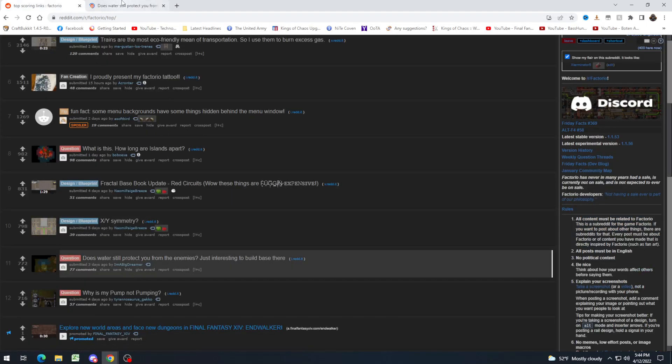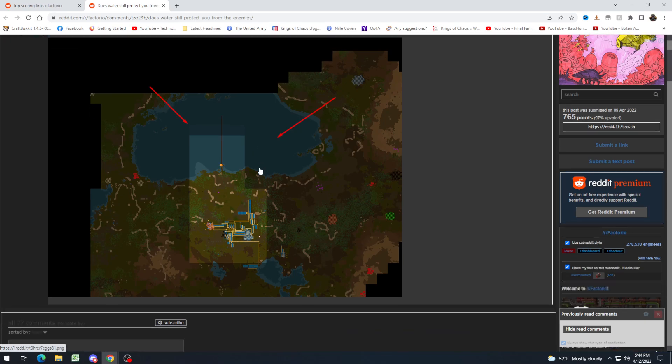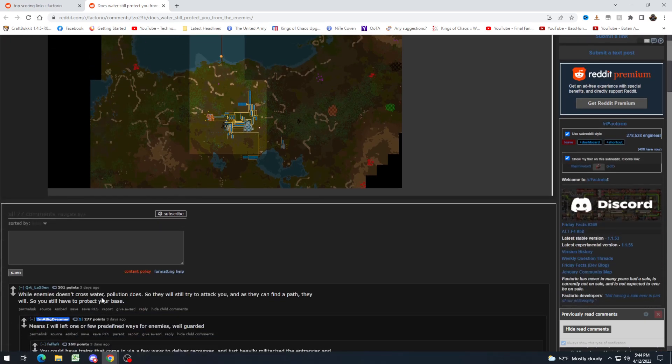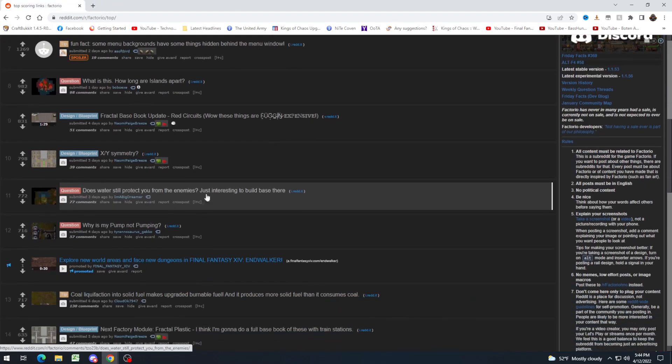Does water still protect you from enemies? It's just interesting to build the base here. So it does for now — maybe we'll get something in the expansion. But as this person says, while enemies don't cross water, pollution does. So basically they will still try to attack you. They'll just try to find a path, which likely means they would come through this factory. And maybe cross the bridge, depending on how wide you make it. By the way, that factory is probably in trouble unless you move it.